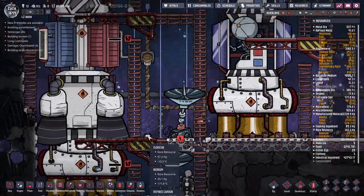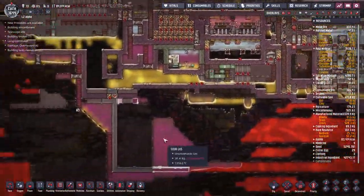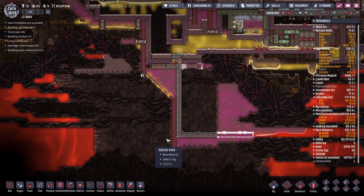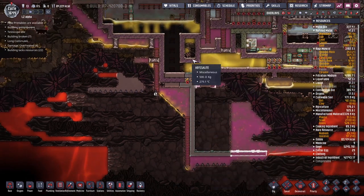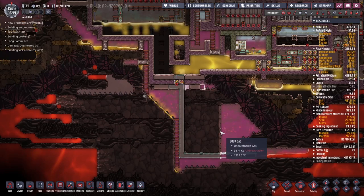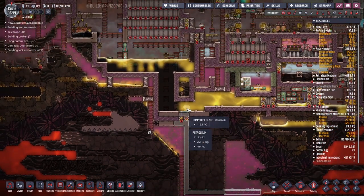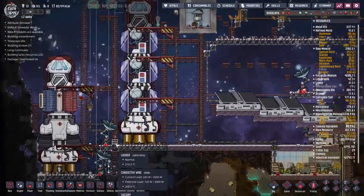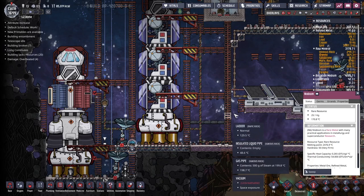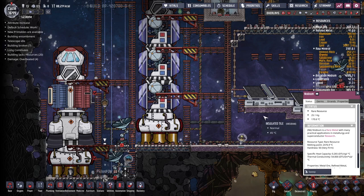We've been collecting some resources down here. I was planning to use them to build a whole bunch of auto-mining stuff so we can start getting the lava flowing down below again, to get the heat pump working and power the base back up. That's how we power our base - by using lava to melt petroleum. Unfortunately, the properties of these materials weren't quite as good as I was hoping for - niobium being the metal we have with the highest heat resistance at the moment.